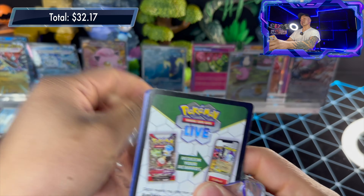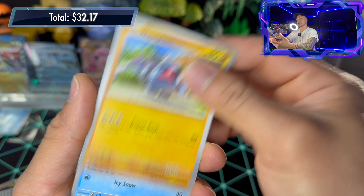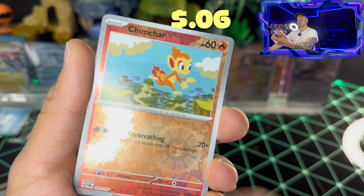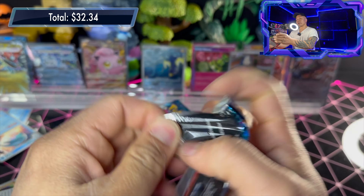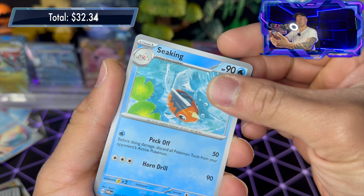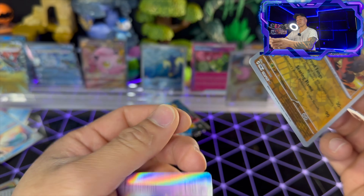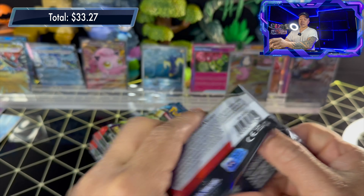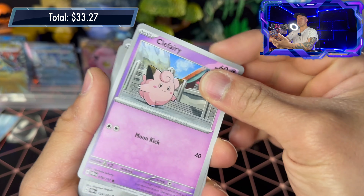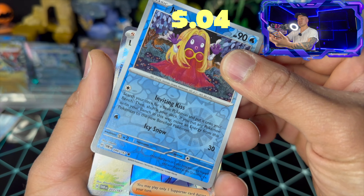Pack twenty-five: basic psychic energy, Nosepass, Jynx, Flowette, Abra, Heracross, Palafin, Handheld Fan, Farfetch'd reverse holo, Chimchar reverse holo, and Infernape — this one evolves into that one. About three-quarters of the way through, haven't seen the special illustration rare yet. Pack twenty-six: basic fire energy, Applin, Nosepass, Seeking, Sunkern, Haxorus, Group Bonnet, Ambipom, Drag Clothes reverse holo, Sonar reverse holo, and Frosmoth — that purple bird again.